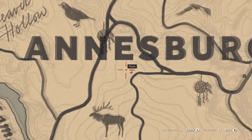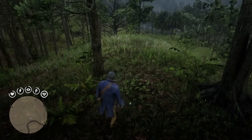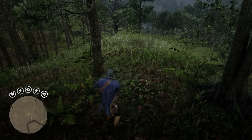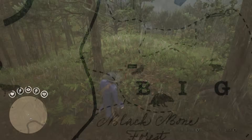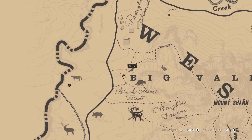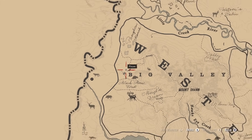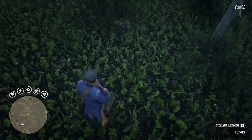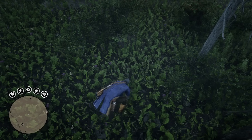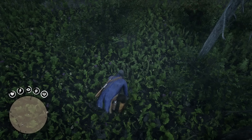The sparrow's egg orchid can be found under the E in Annisberg. Finally, to find the last of the orchids, we have to travel all the way to the other side of the map, west of Strawberry, to the Big Valley. Right here, above the B, we can find the lady slipper orchid.